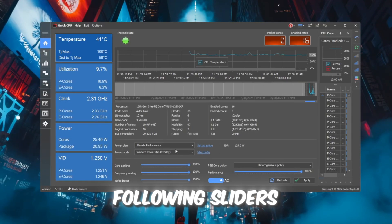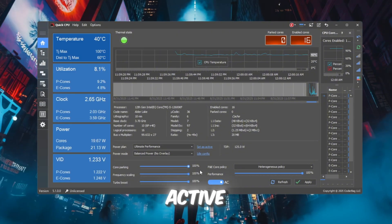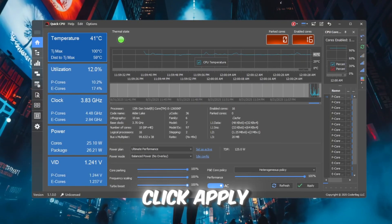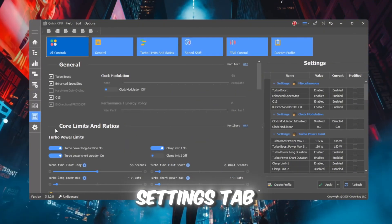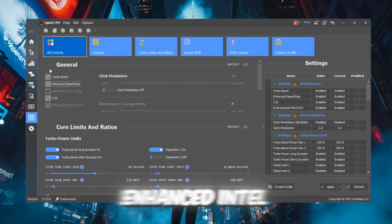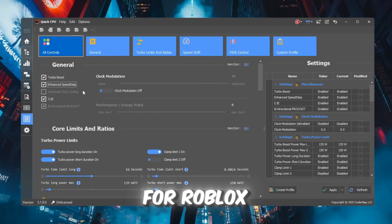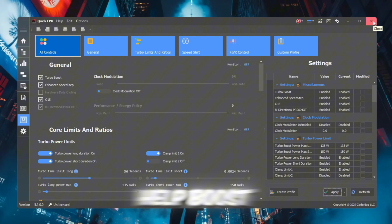Scroll down and set the following sliders: Core Parking to 100% to keep all cores active, Performance to 100%, Frequency Scaling to 100%, and Turbo Boost to 100%. After setting these, click Apply and then OK. Next, go to the Advanced CPU Settings tab. Tick the box for Turbo Boost and also tick the box for EIST, Enhanced Intel SpeedStep Technology. These allow your CPU to handle power and speed more efficiently while keeping maximum performance for Roblox. Close Quick CPU when done — the settings stay active and will help boost FPS.